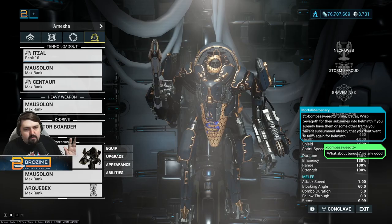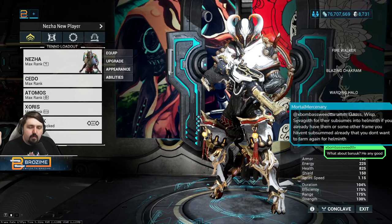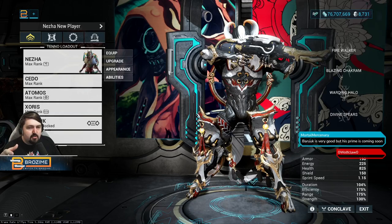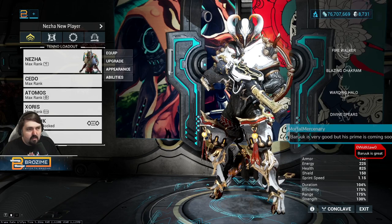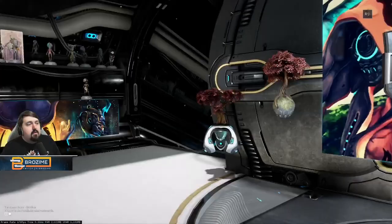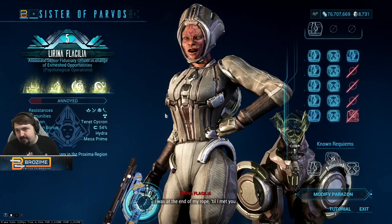There are other frames you could use — Nyx, Baruuk from chat, plenty of options. The reason I suggest Nezha is that Nezha is a frame I'd suggest for every player as a generic good pick. They're insanely easy to get from clan research with no RNG involved. Nezha is just super versatile and great.